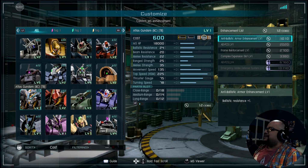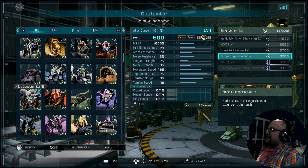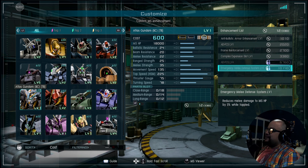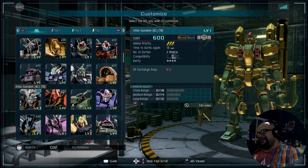Moving on to the enhancement list: plus one to Ballistic for the first, plus one to Range Strength for the second, Frame Reinforcement is plus 100, and then at the very end at 3380 you get your Complex Expansion slot. I feel like if you're going to put it at the end, make it level two or something — why is it only level one? You have plus 0.5 to Range Strength for the first unlockable and then reduces melee damage to Mobile Suit HP by 5% while toppled for the last one at 10,140. These four-star suits are a little bit brutal, and this one we had to do the entire unlock grind to get.